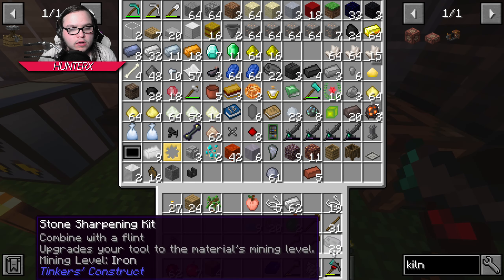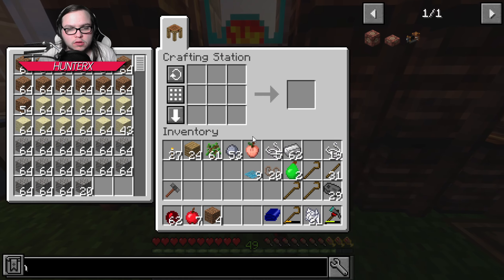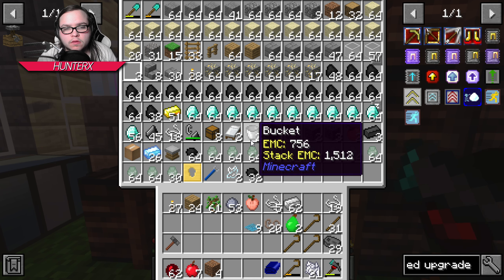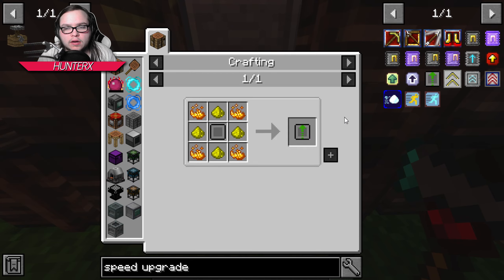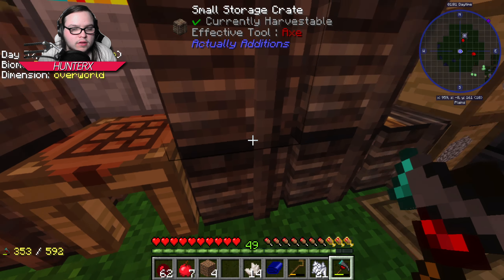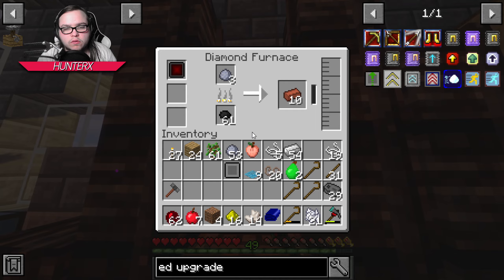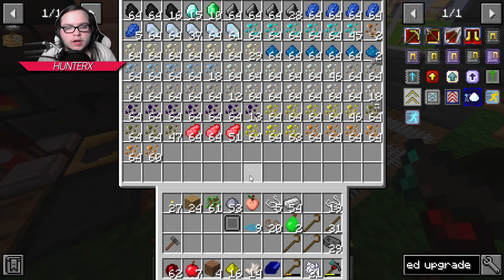I need clay. I think we need eight of these. Can we do speed upgrades? That is an option. So if I grab some nether quartz — I didn't even know that was an option for us right now. We need glowstone — oh we do have glowstone, wonderful. We need blaze powder though.